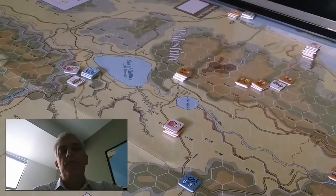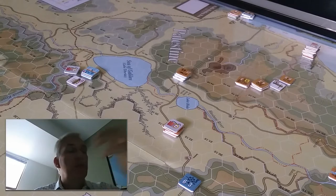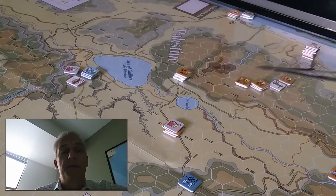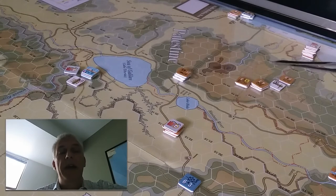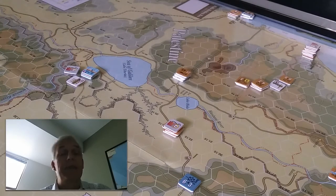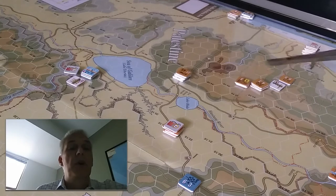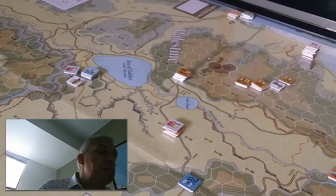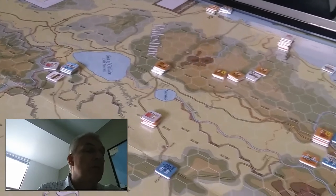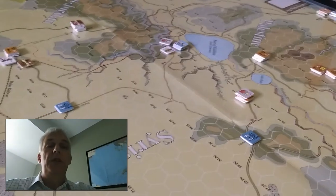We had a couple of mix-ups because we got so enthusiastic about the combat side of things that we skipped the supply phase, which then made me realize I'd provided some bad advice in terms of where and how to move units — in terms of him trying to isolate me the next turn. We were using examples and I didn't recall that we needed to wind it back, so we just had a little do-over in this section and moved his forces back to put them back in trace supply. No biggies at all, and we'll see what happens with the Vichy next time we play.